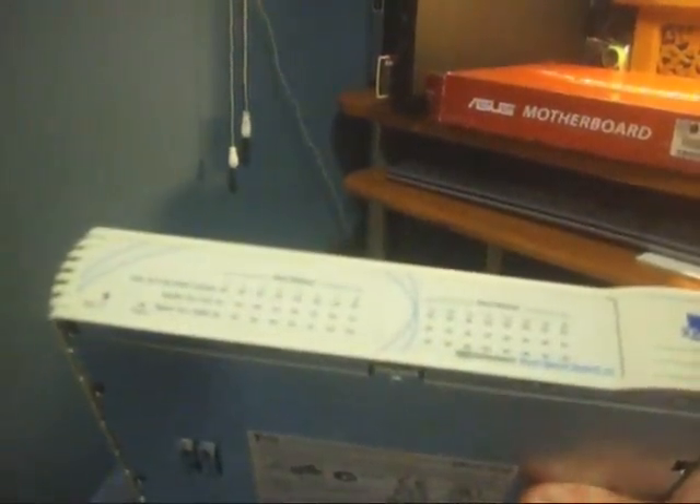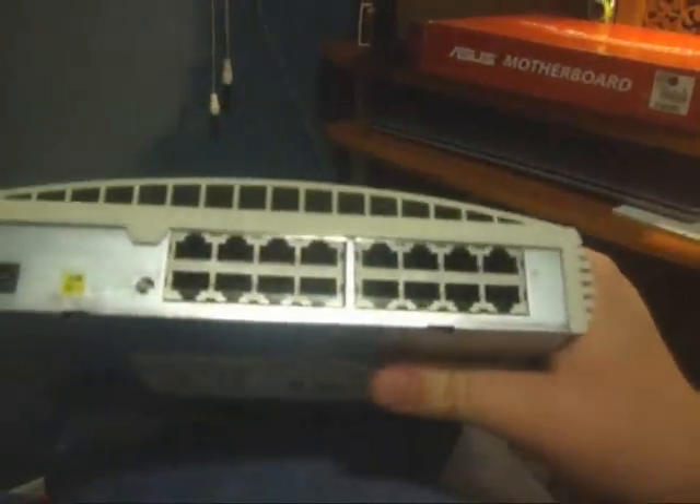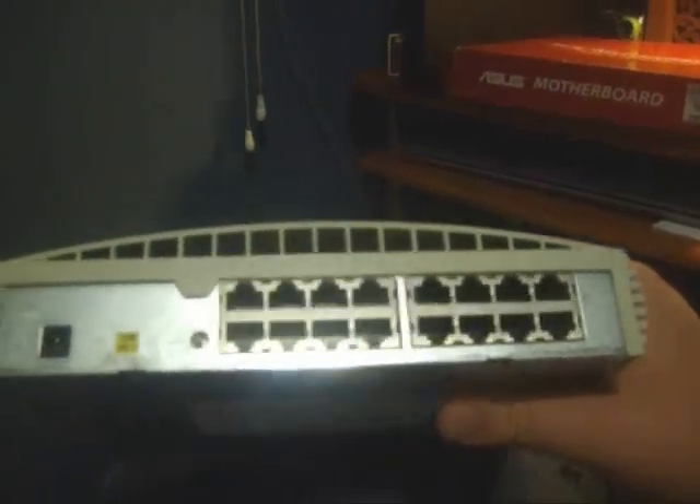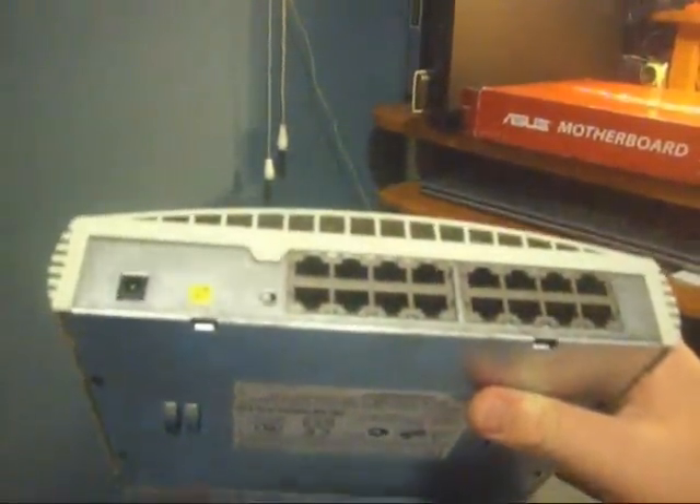This is a 3Com dual bus speed switch 16 — it's basically an office Ethernet or network connector. I don't have the cord for it. This was one of the items the guy was about to throw out. It has 16 Ethernet ports, which is mind-boggling. I already have the SpeedStream wireless Ethernet adapter so I don't really need this — I'll decide what its fate will be.